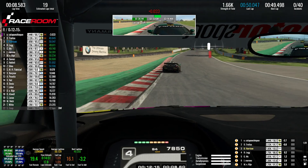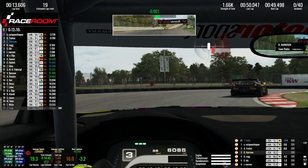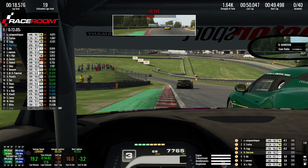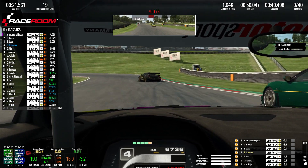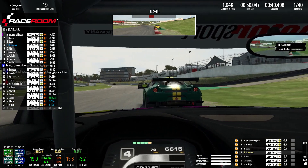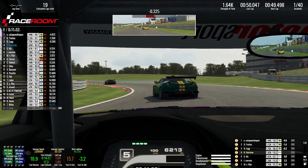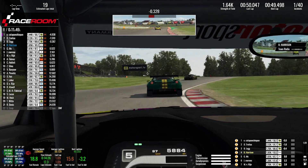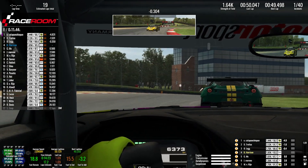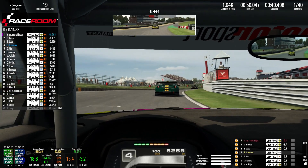He gets a much better run through the corner than us though, which means he's going to pull to our inside. He's almost certainly got the line, so I'm not going to squeeze him out — I'll give him a car's width. We go side by side through the hairpin, but he has got the high ground coming out. I try to hang it through the next left-hander but I can't do it. I end up committing a small corner cut and we have to give the position up. Just because about a lap and a half ago I ran a little too close to the car in front, that cost me all the way around the next lap.